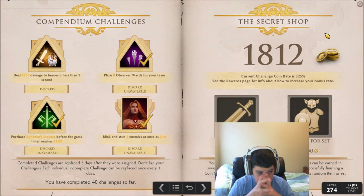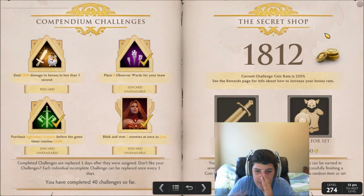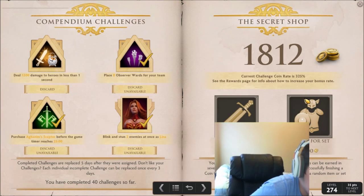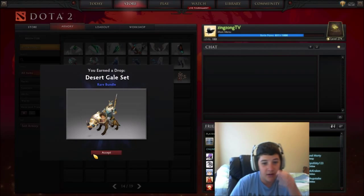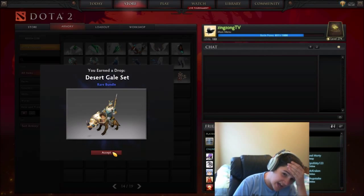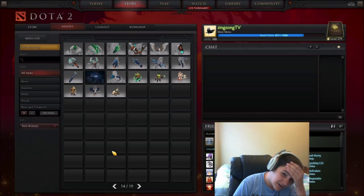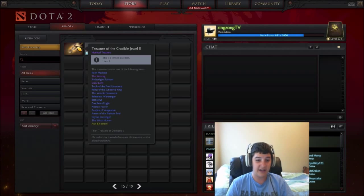Please, please give me something good. What if I go right next to the mic to open the set — are you ready? Get ready. Redeem. A Chen set. Oh no, dude. Well, all right, so we got some cool sets, kind of.